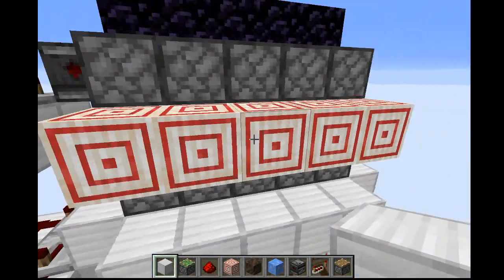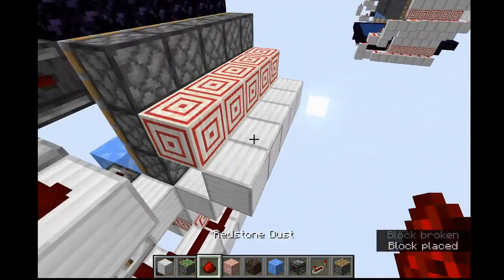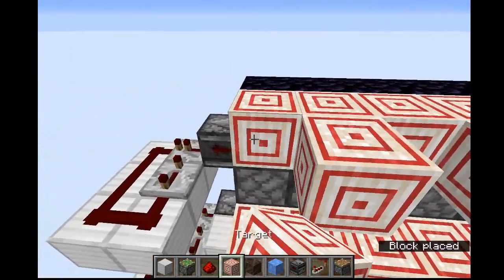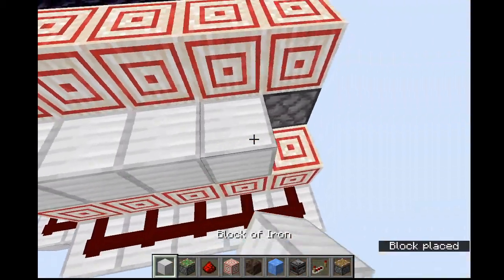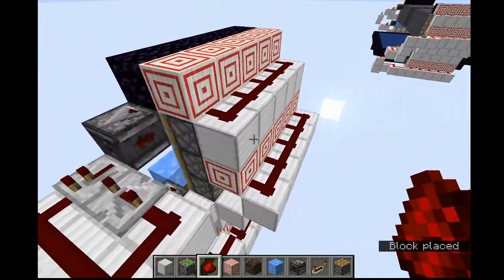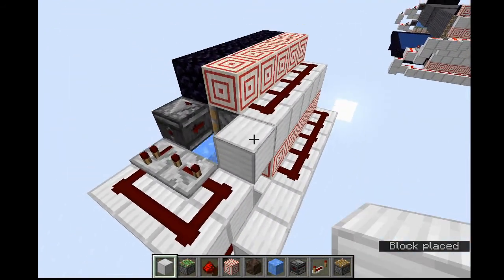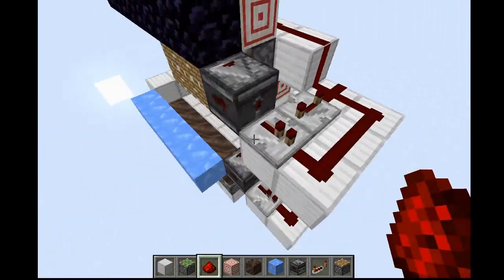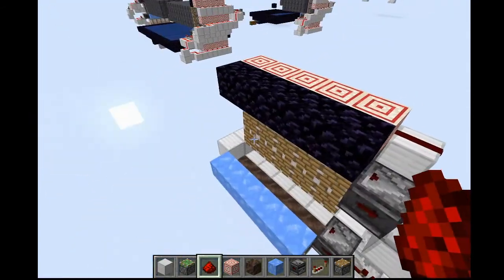Again, place target blocks along that middle row, grab iron blocks and place them along like this, and run redstone dust here. Then place target blocks on the top up here — just one layer on top of the piston. Iron blocks on top of those target blocks, then redstone. It should look like that. Now bring this up and connect both these redstone lines. You should see that if we put the lava in, this will keep pushing the basalt out.